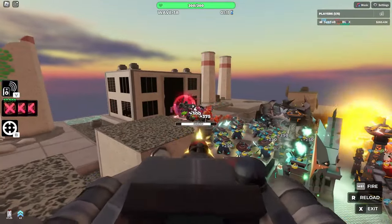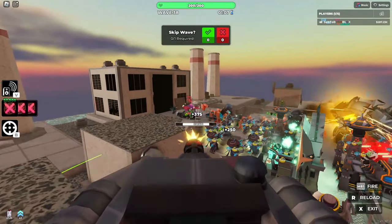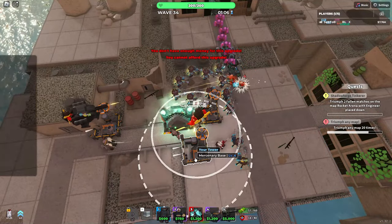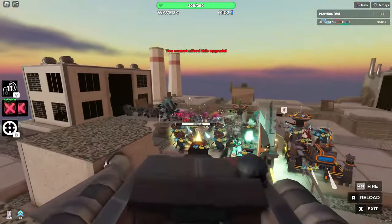Tip number two is to annihilate breakers. This tower's super fast fire rate and piercing is a perfect combo to just destroy breakers. Breakers often can soak up a ton of DPS from your other towers, so if they are getting in the way of your max DPS, just clear them out with this thing.